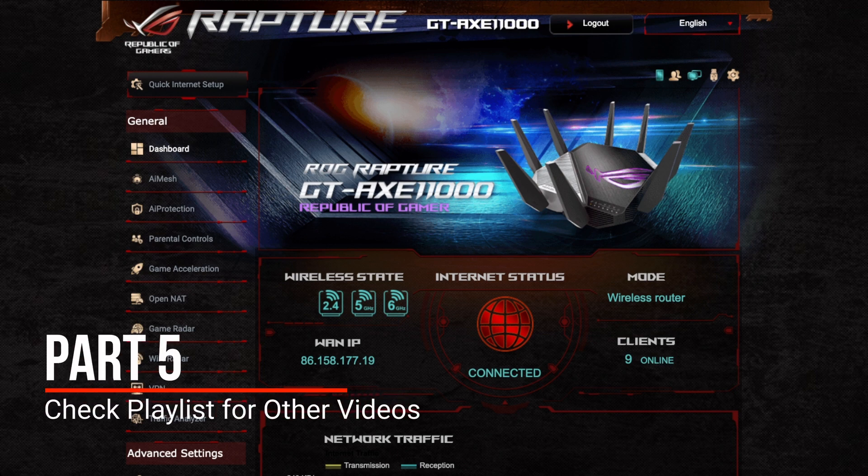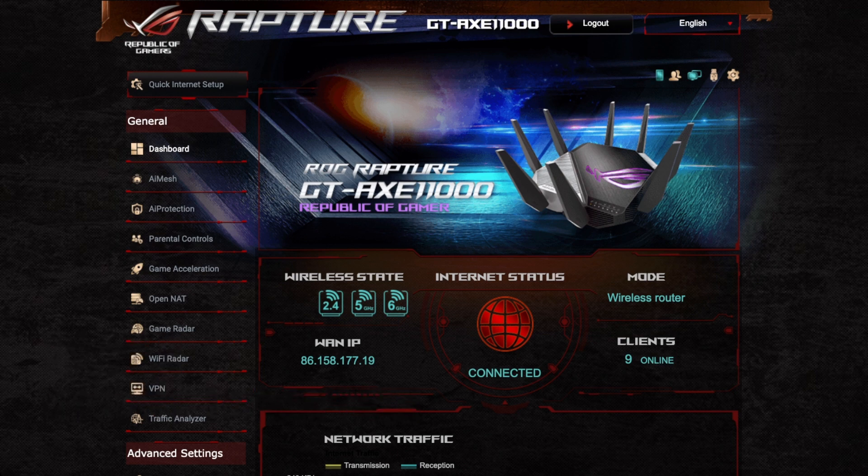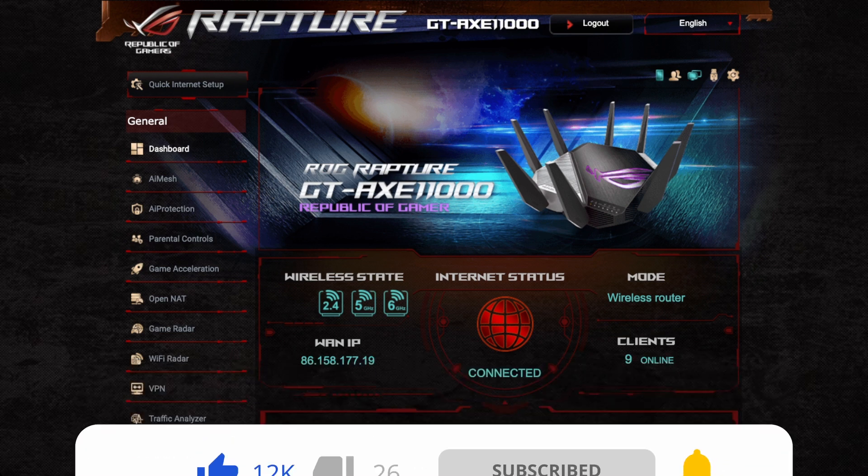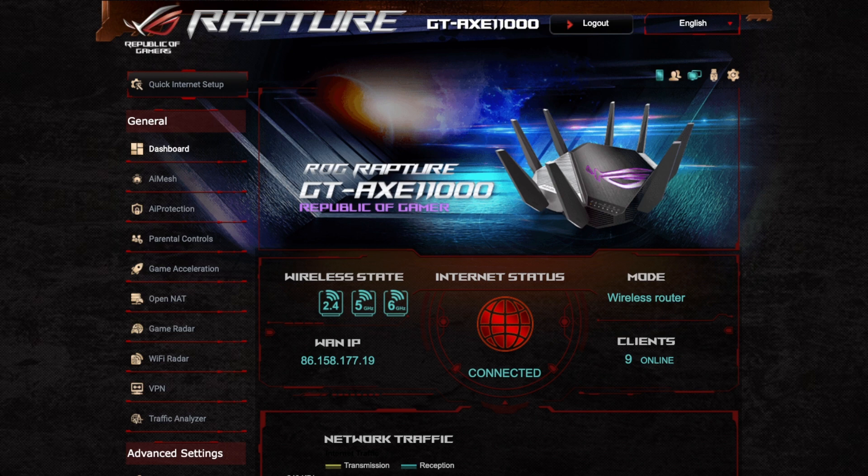Hi and welcome to a new video. This is a continuation of the series I'm doing with the GT-AXE 11000. As you can see, both routers are near identical except the GT-AXE 11000 has a redesigned shell, non-removable antennas, an updated design, updated LED and some of the buttons as well. Most of the hardware, firmware, and software is exactly the same.